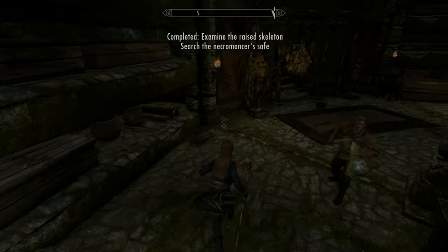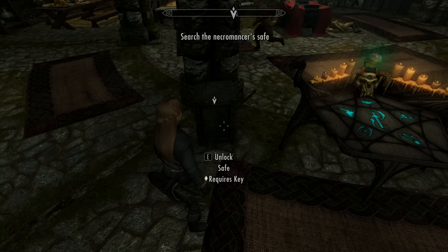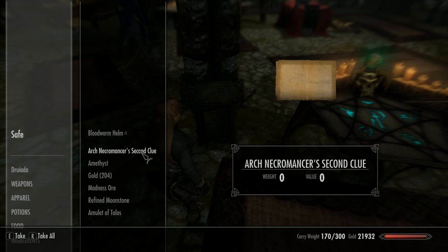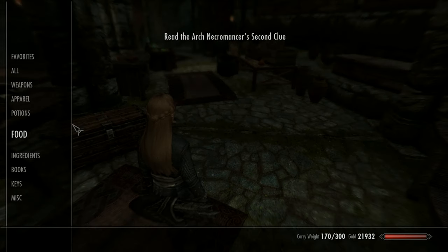Grab the key and then run to the safe. Here you pick up the second clue, and you also get the first unique helmet. We'll look at that later on.